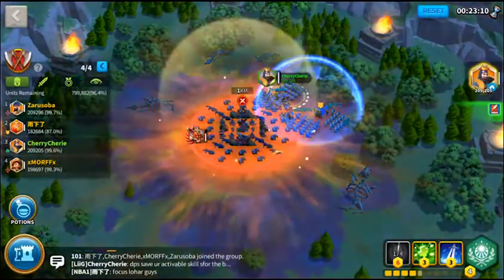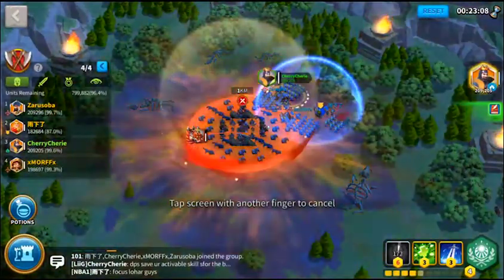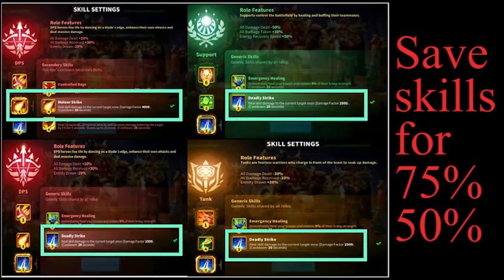A useful tip for a run with randoms: have players pick the active skill called Deadly Strike, which does direct damage to an enemy. All classes — tank, DPS, and support — have access to that skill. DPS classes can further pick another direct damage skill to instantly burst down the guardian. The key is to be aware of the HP bar and save up active skills before the 75% and 50% thresholds.